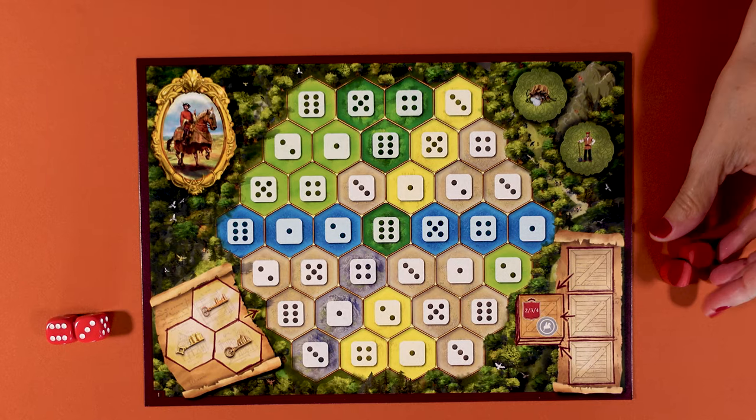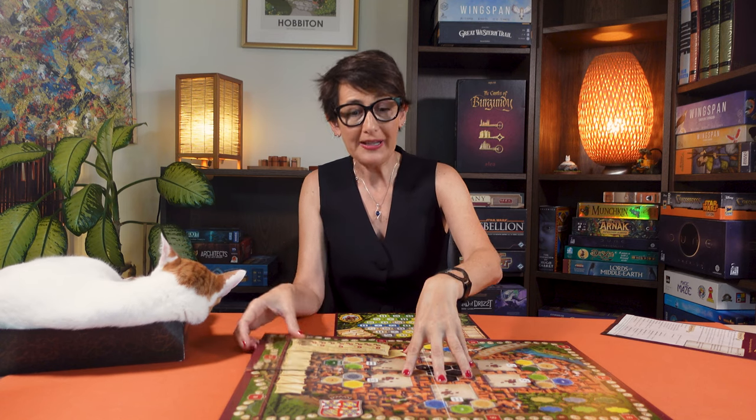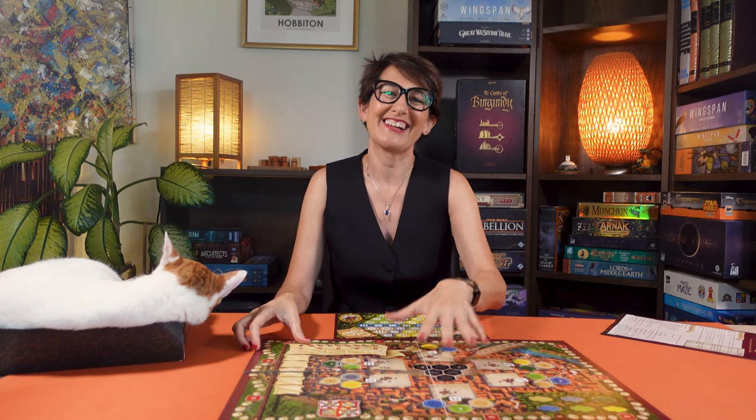Give two dice, two player tokens and one marker to each player. Place the main board in the middle of the table. There's one side for two or three players and the other side is for four players. Today I'm setting up a three-player game so I'll use this side.